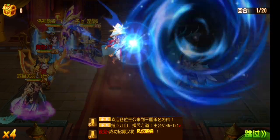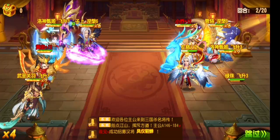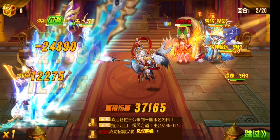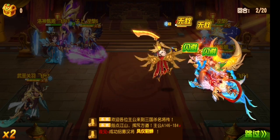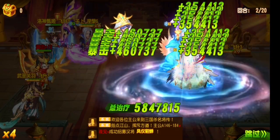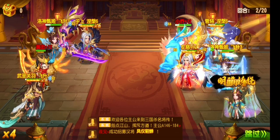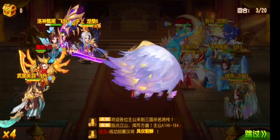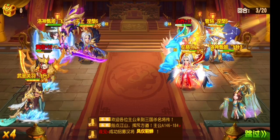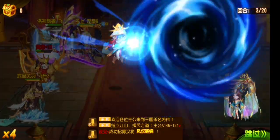Let's wait one more round. This is the freeze effect logo. You can see one anger was restored for Huang Zhong just now. These two enemies are frozen, so they cannot move until the end of the round.